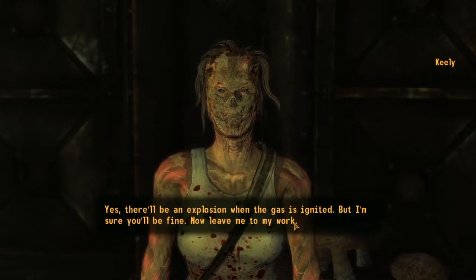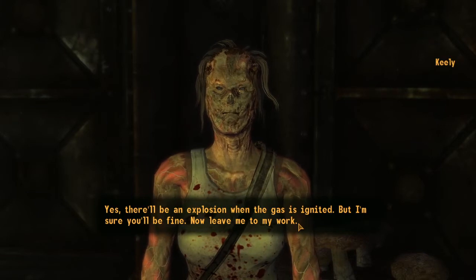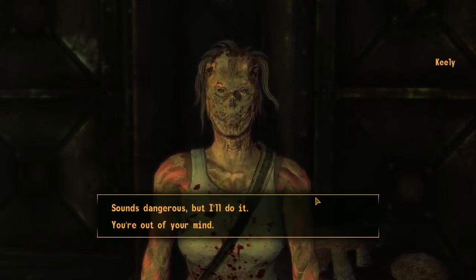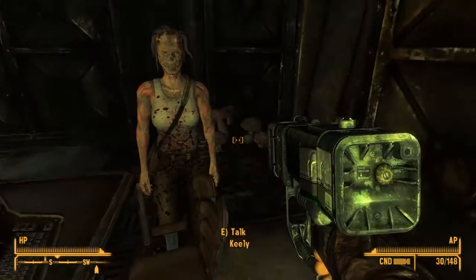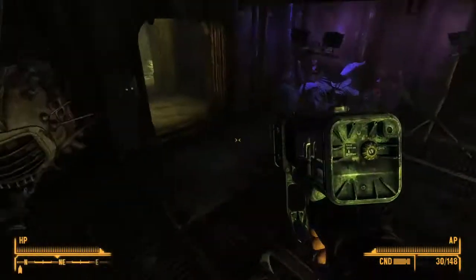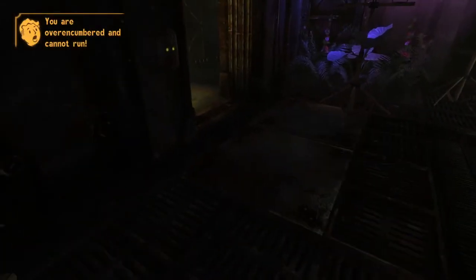So blast — yes, there'll be an explosion when the gas is ignited, but I'm sure you'll be fine. Now leave me to my work. Sounds dangerous, but I'll do it. Good — return to me when it's done. She said there were grenades in the corner. Duffel bag — six grenades, of course.